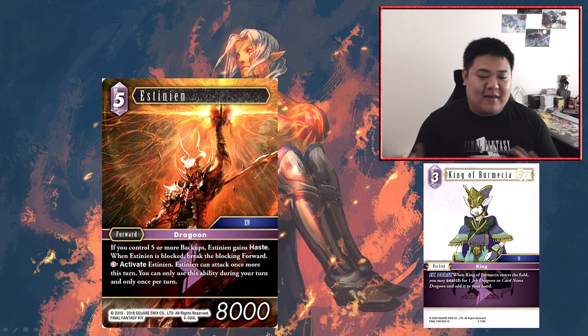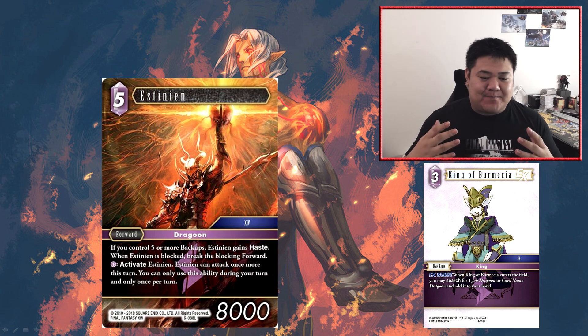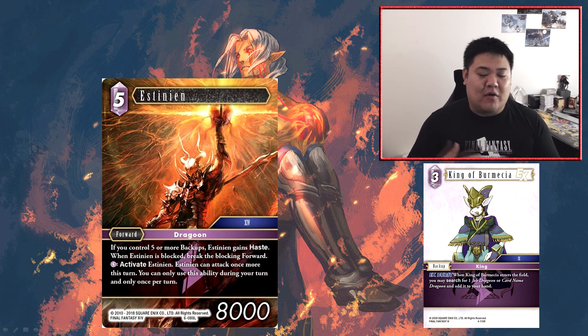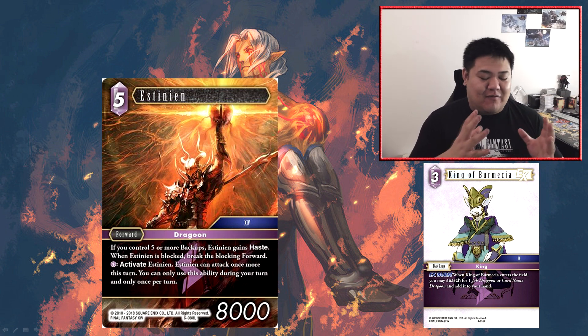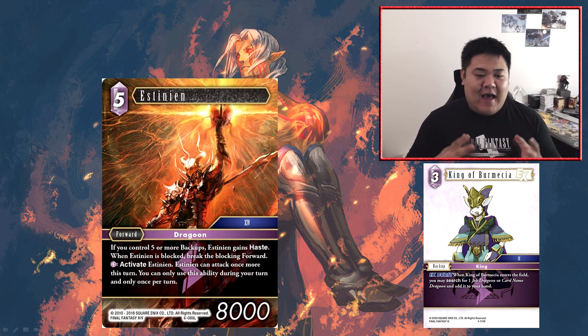For lightning, activate Estinian — Estinian can attack once more this turn. You can only use this ability during your turn and only once per turn. This card is absolutely fantastic — it is an absolute offensive powerhouse. If you do get that five backup stage, he comes in and can attack straight away, and for additional lightning CP he can attack again. It's very difficult for your opponent to block — anytime they block, their forward is destroyed, so they can't beat him in combat.